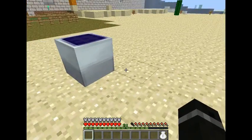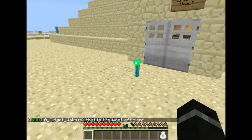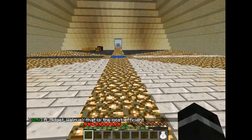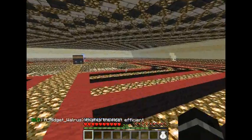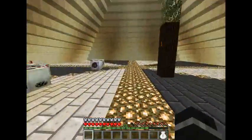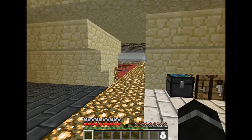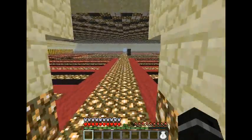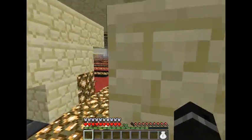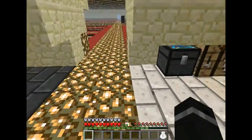So if you want to get a lot of energy you're going to need several of these in a pyramid shape. There are a lot of other YouTube videos that describe which pyramid shape is best, but I'm not going to get into that. Now we have advanced — actually compact solars — which you can take eight of the original solar panels and craft them with a low voltage transformer, and get one low voltage solar which gives you more energy per solar panel.